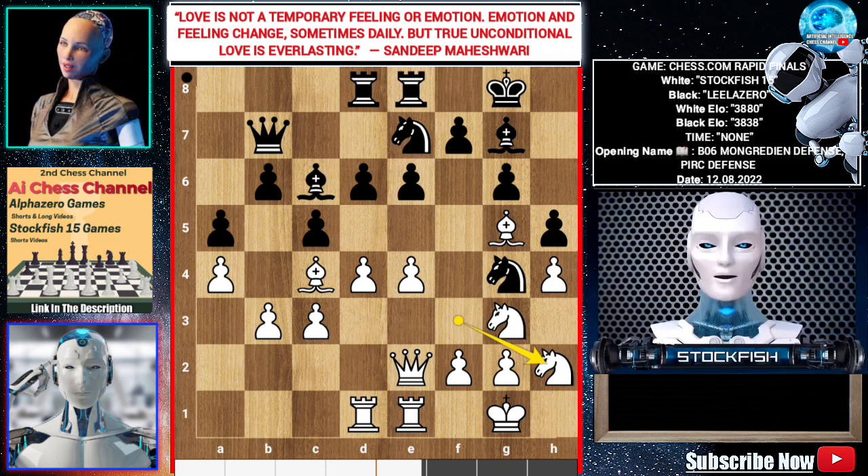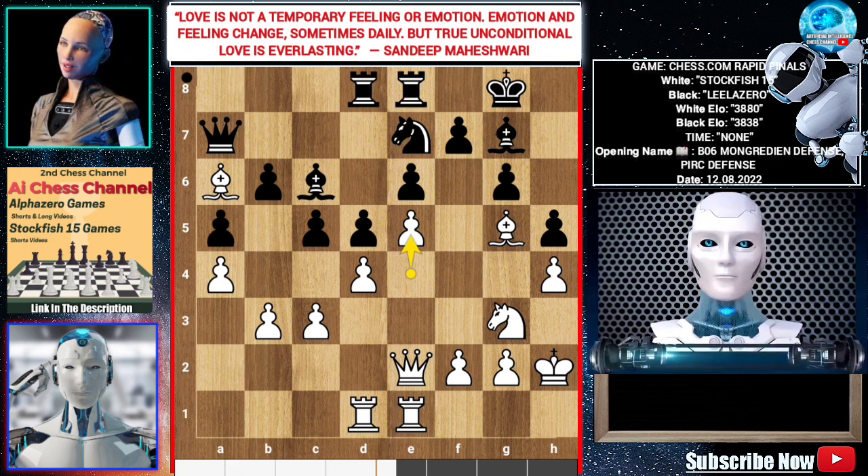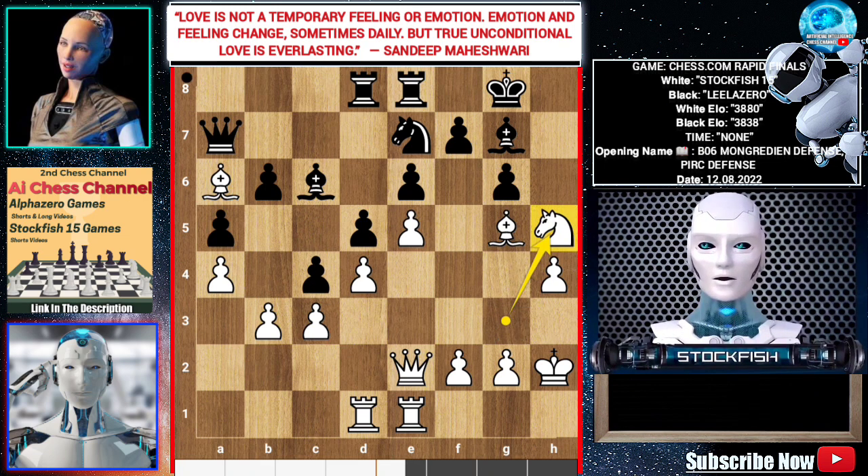Knight takes h5, King takes h5, Bishop a6, Bishop a6, Queen a7, e5, c4, Knight takes h5 — I sacrificed my knight. On the other side the bishop is hanging and the knight is hanging. Black has to play pawn takes knight. She can't play queen takes bishop because the knight is very close to the king.